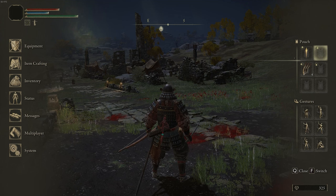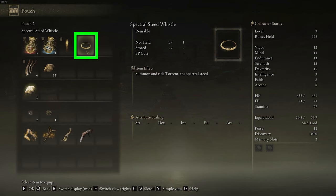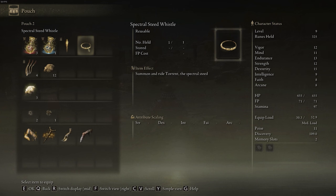For Xbox it should be A, and for PlayStation it should be Cross. Press F to open up the item selection screen. Now you're viewing items that you can place in your pouch, and you're going to hover over the item called the Spectral Steed Whistle. Then all you have to do is select this item.